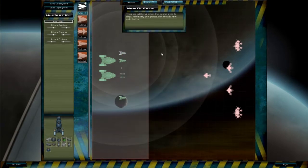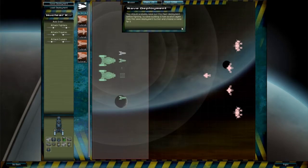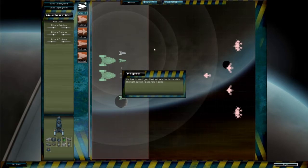Ship orders — just did that. Add order. Save deployment. Save. Yes. Let's see if your fleet will win this battle — click the fight button to see how it goes. No idea what this is like. Where's the fight button? There it is.